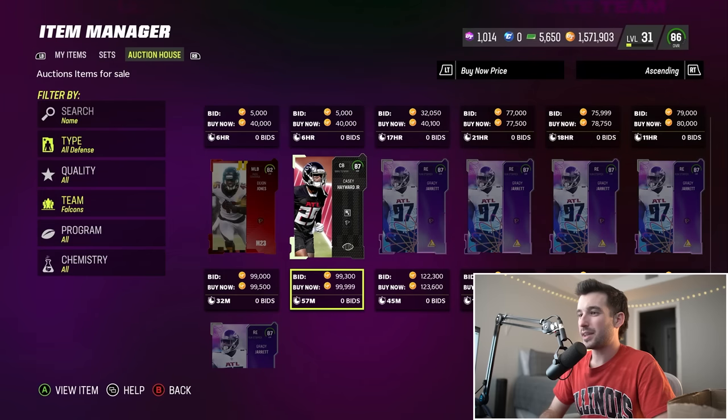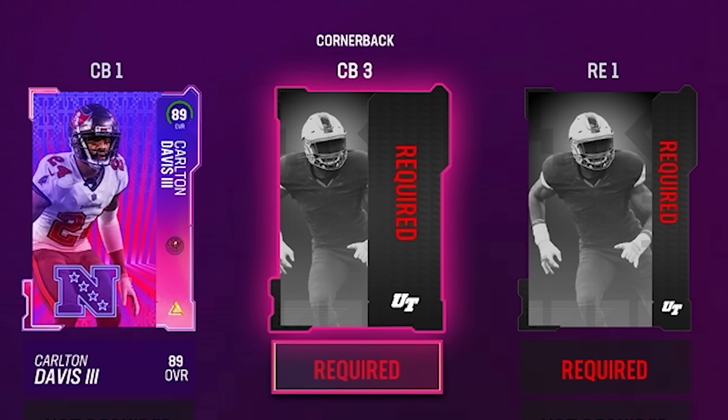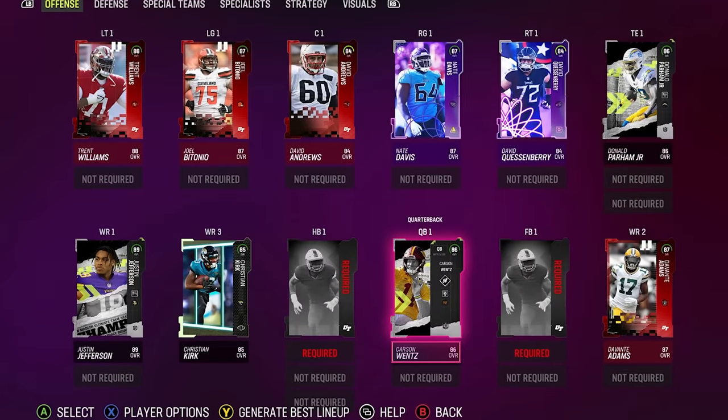Defense — this is going to be the Atlanta Falcons, another one of those teams that probably doesn't have many good options. I say let's go with 87 overall Casey Hayward — seems like our best option from what we had. Number 29 is off the list.